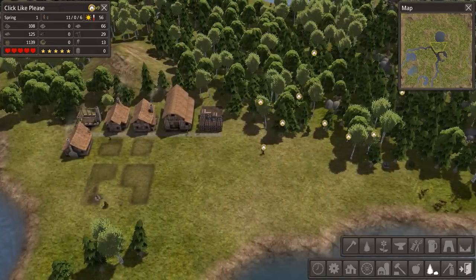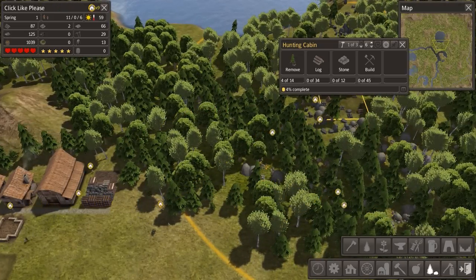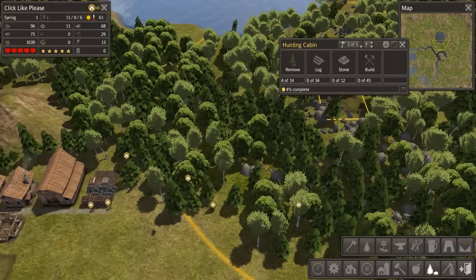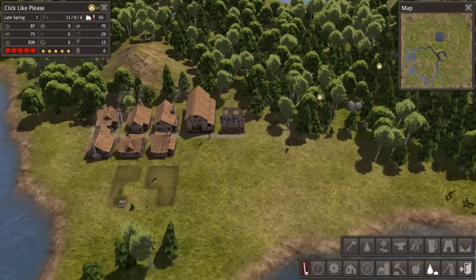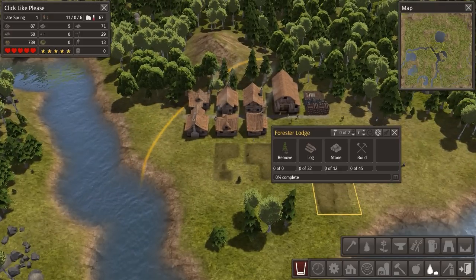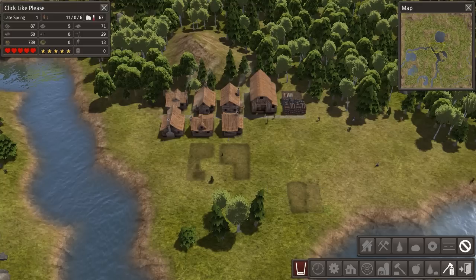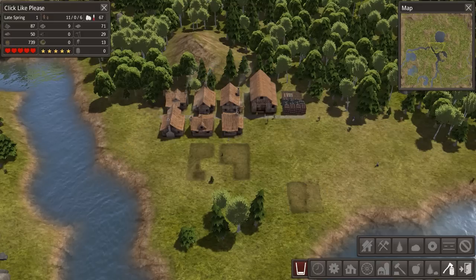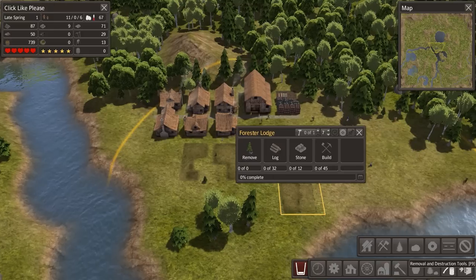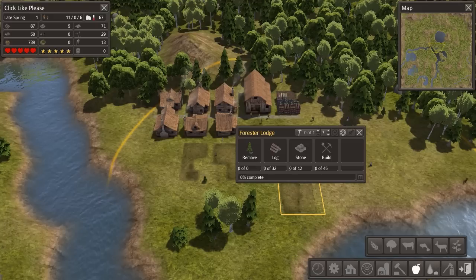Right now everybody is just running around building and grabbing stuff. As soon as that hunting cabin is done, we're going to actually create — let's make that a priority. Running low on stone, doing okay on logs. Let's designate some more stuff to be cleared — whoops, that was a mistake. We can mark this building for destruction using one of these many buttons here. Is there a mark for destruction? That's cancel removal. Pretty sure it's under one of these options here. Building remove? Where's the building remover? I'm in trouble because I don't know where it is.